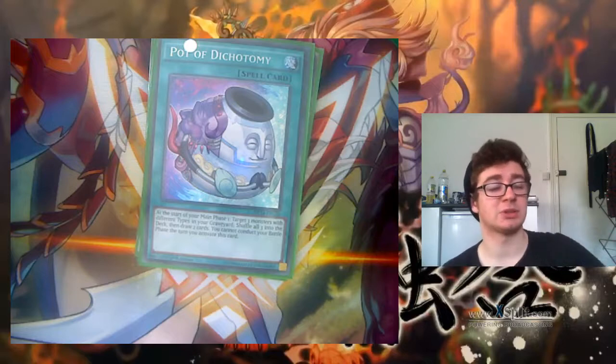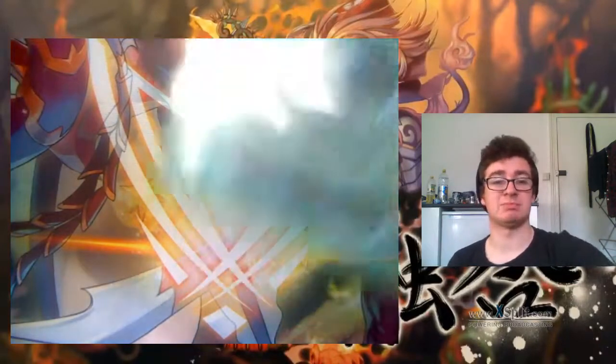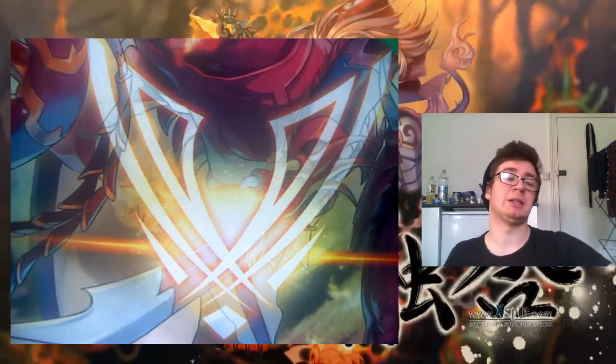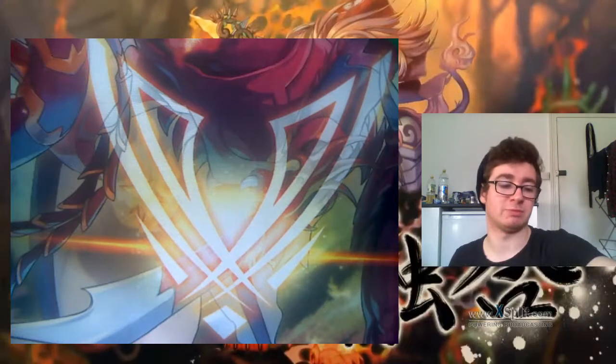Next up, moving to some more of the spells that you have more of. Three MST — in the current meta, three MST is important: popping the Cliffhort stuff, popping the Vanities, etc. And two Dark Hole — the ability to board wipe is very important.